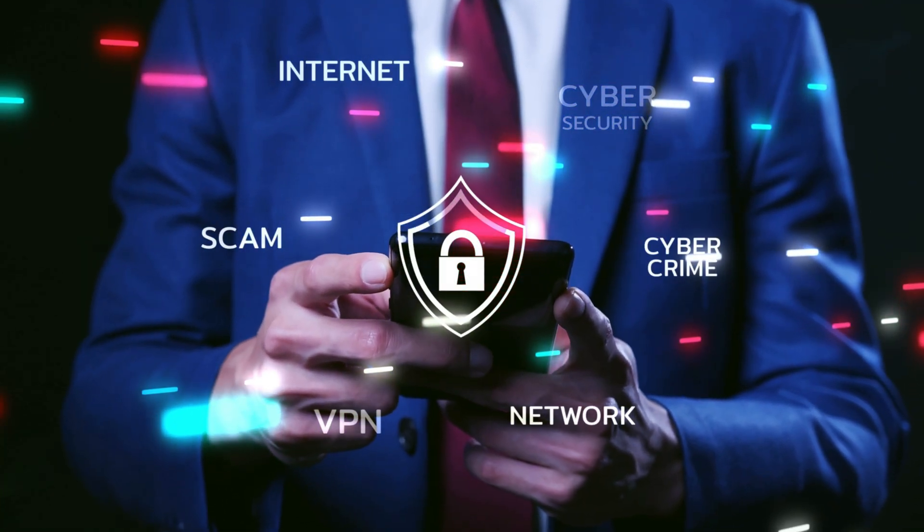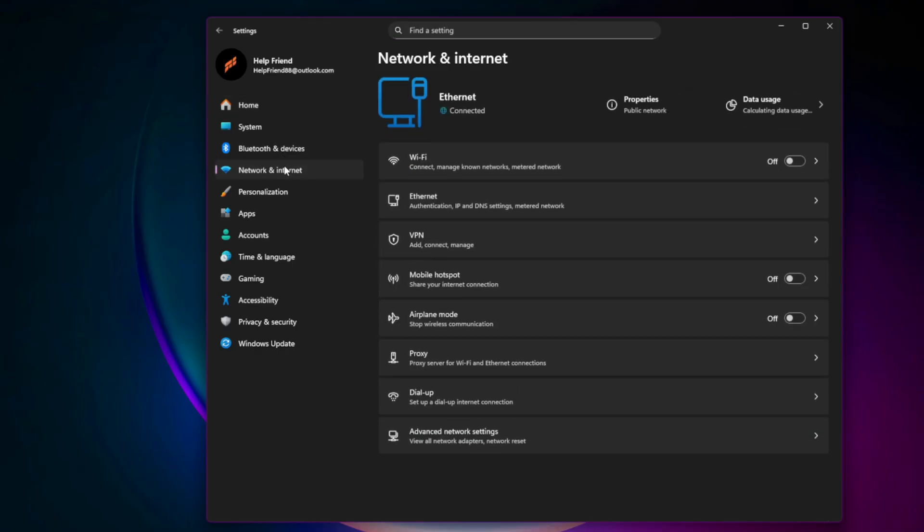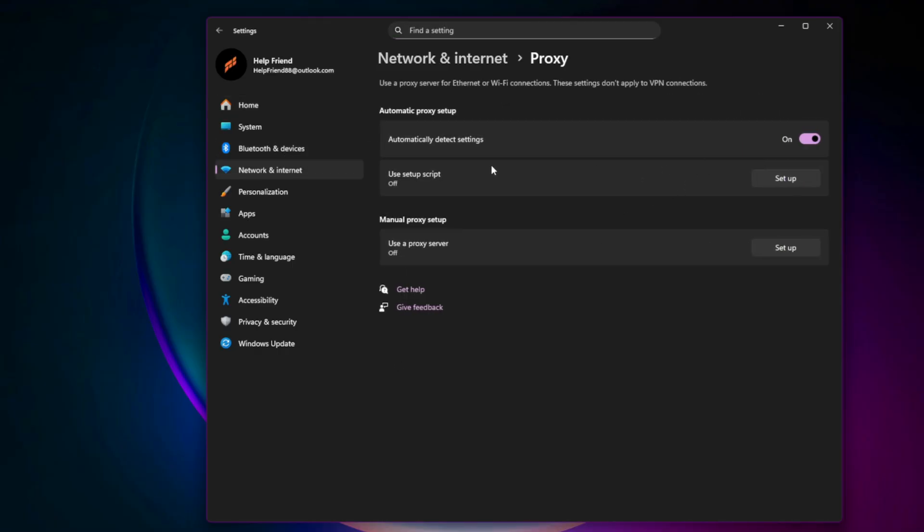Fix: Disable VPNs, proxies, and overlays. EA's servers sometimes block VPN IP ranges. In Windows Settings, go to Network and Internet, then Proxy, and make sure it's off. Also disable overlays from Discord, NVIDIA, or Xbox Game Bar while troubleshooting.